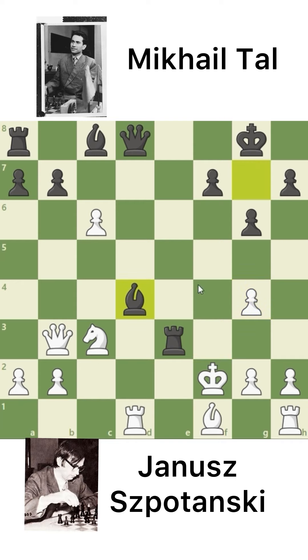And Bishop captures on D4. The threat is to give a discovered check and pick up the Knight and the Queen. Janusz captures the Bishop. And Queen captures on D4 — again the same threat. So Queen to D4, asking for a Queen trade.